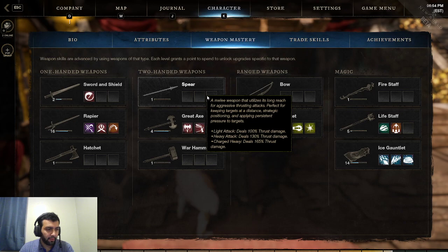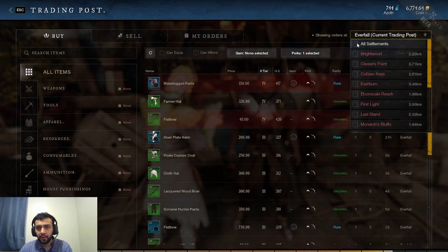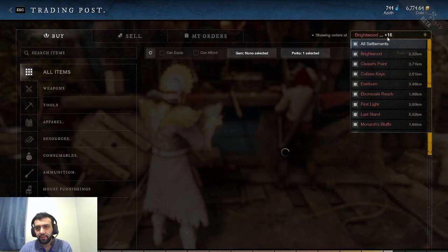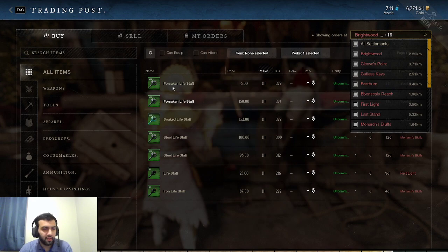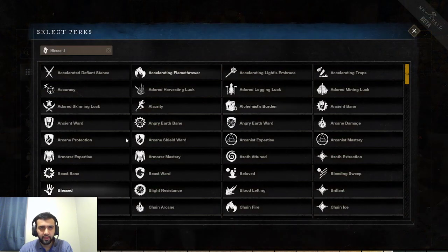Next up, we're going to be talking about the Life Staff. Life Staff has a ton of really good perks — it has the most in the game, and they are all very, very strong. The first one is going to be Blessed. This one just gives you more healing, kind of like Sacred where it increases your outgoing healing. Blessed is very strong — 18% healing bonus, and it varies from 10–28% based on the tier. Very strong for healers; you're pretty much going to want this regardless.